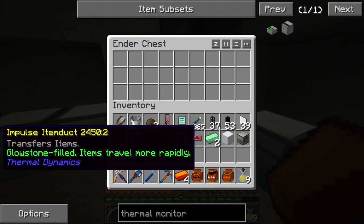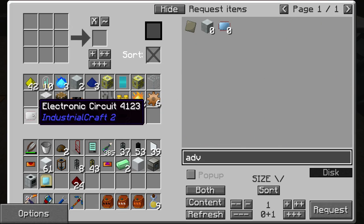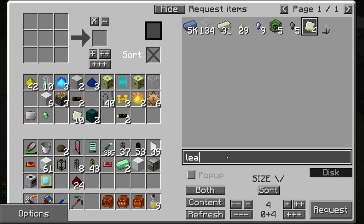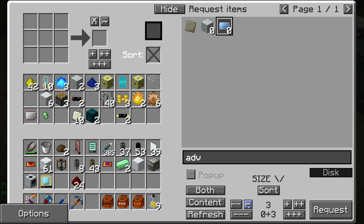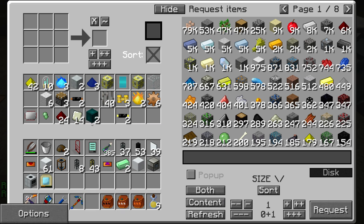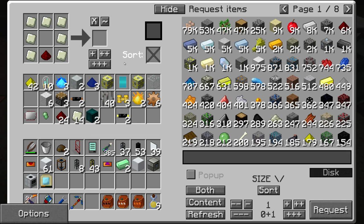I'm going to dump the signalum into the system. I need to automate signalum just like I automated Enderium. I just want one advanced circuit — I've got a regular circuit. I need some lead plates, of which I need four more. Let's just order four more; they're already in the system so that's not an issue. I'm going to need two advanced circuits, and redstone — it's not like that's going to take any time.